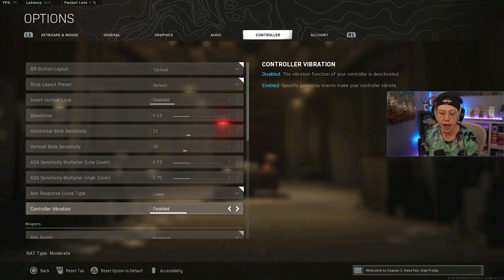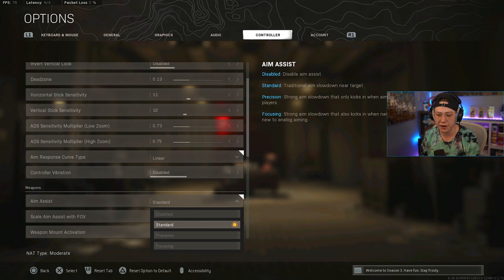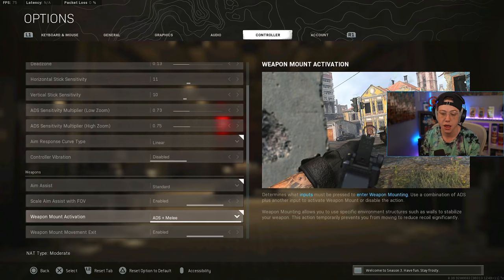Vibration is off for me — I don't want my controller moving while I'm trying to keep a precise shot. Aim assist I have on Standard. Anything else feels very weird, especially given how inconsistent aim assist already is in Warzone — it breaks when looking past posts, through rails, or up staircases. Precision and Focusing feel weird and aren't consistently exploitable. I also scale aim assist with FOV. Weapon activation is ADS and Melee — I use a paddle on the back to mount smoothly.